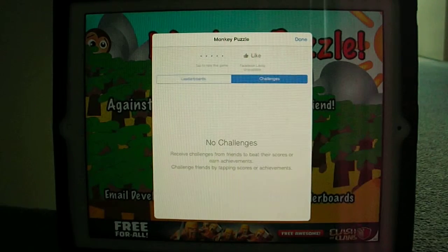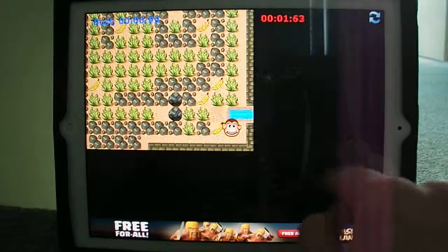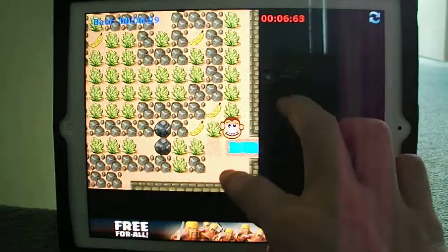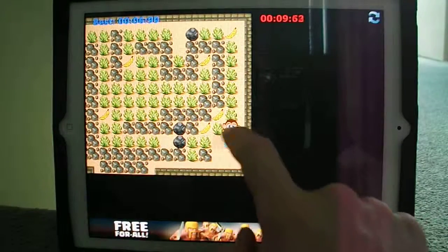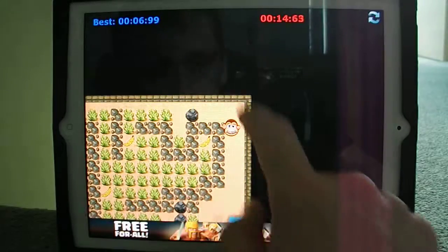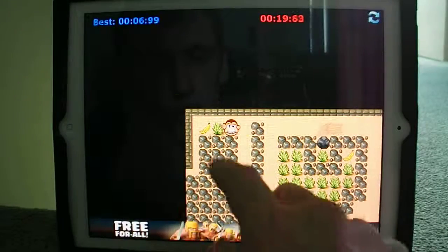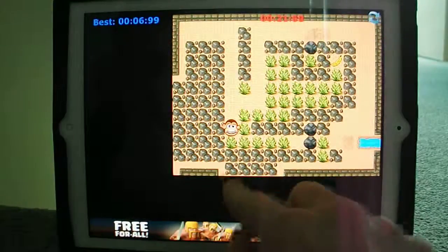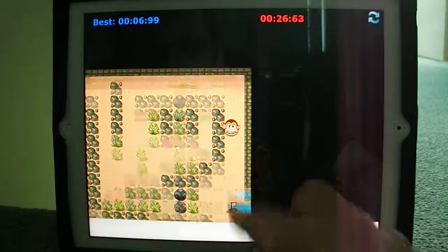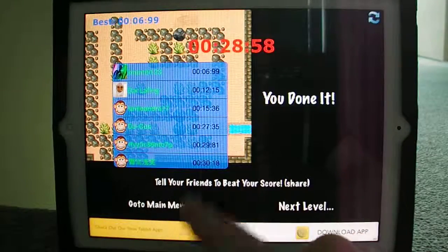There are going to be challenges in the future and you can rate the game and eventually like it on Facebook. Going straight into play: you've got a timer at the top and your best time on the top left. You can zoom in and out. The idea of the game is to collect all bananas while avoiding all of the rocks. Level one is very easy — you just go around clicking the bananas like this.